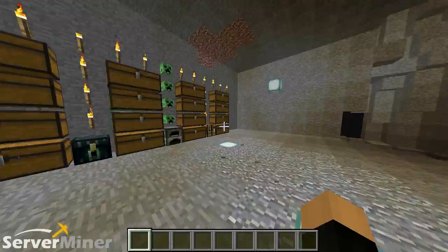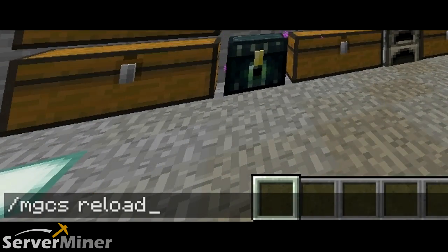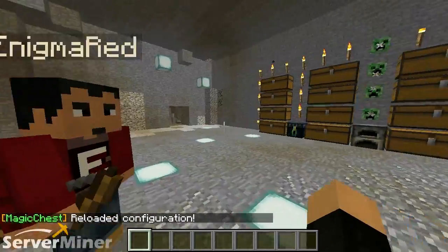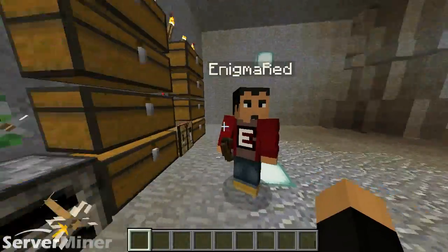Lastly on our list of commands, we have the reload command. All you have to do is type in mgcs reload and that'll basically just reload whatever you have in the config file that you've decided to change.